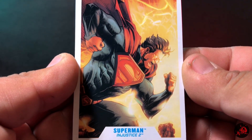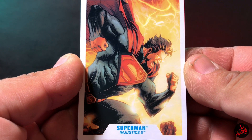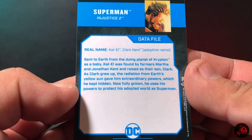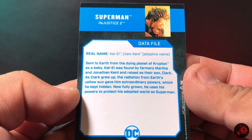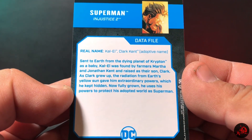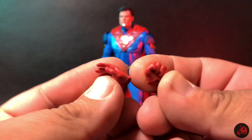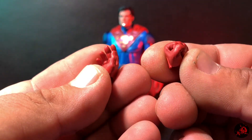He also comes with his data file card. On the front you have an image from what looks like comic book art based on the game — pretty nice artwork, the same that is on the back of the box. On the back you have a rundown of Superman, Clark Kent, Kal-El. He does come with some accessories: alt hands giving you a choice of double fisted or double gesturing hands, which is always appreciated.